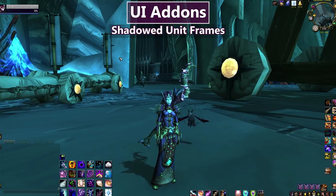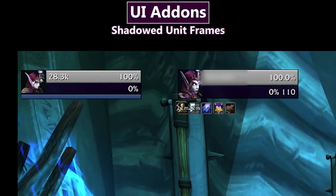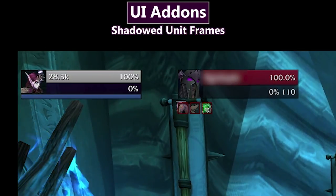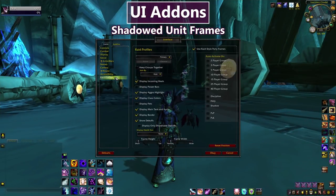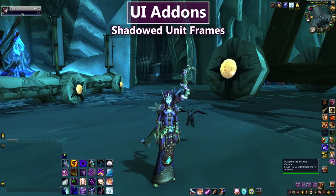My second UI addon is Shadowed Unit Frames, which gives me this unit frame up here with the moving portrait and customizable information. It can give you target frames, pet frames, and raid frames. I don't use it for raid frames — those are default, accessible via Interface > Raid Profiles > Raid Style Party Frames, with class colors enabled. But for my player frame, target frame, pet frames, and boss frames, I use Shadowed Unit Frames.